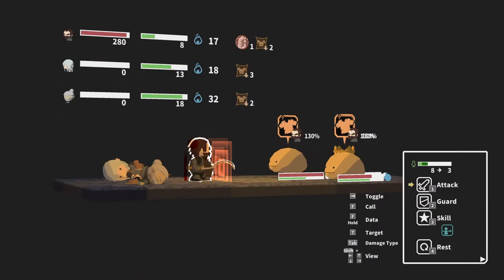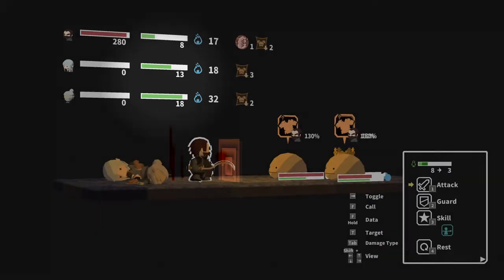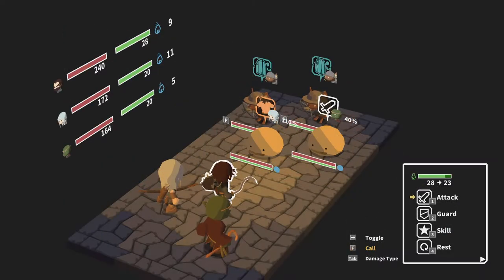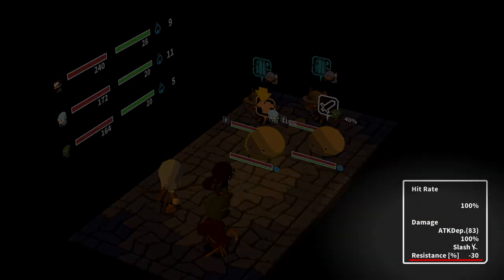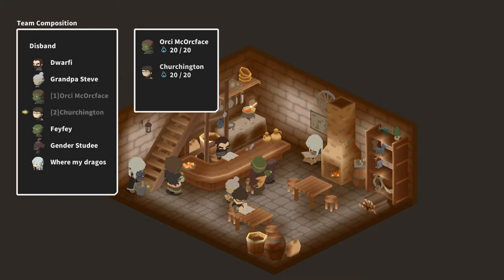Next to your typical resource named mana, your characters also need stamina points to perform actions. To win these fights you need to utilize your enemies' weaknesses and account for their strengths by picking your party members and adjusting your playstyle.